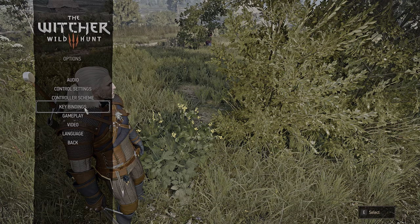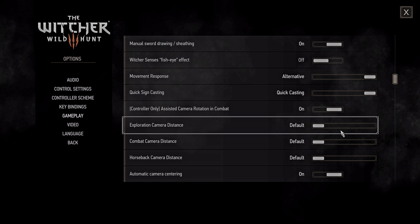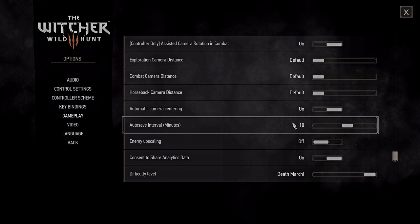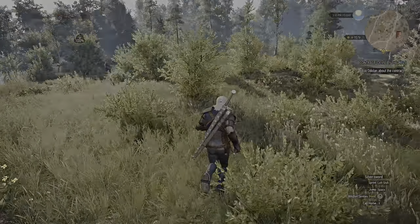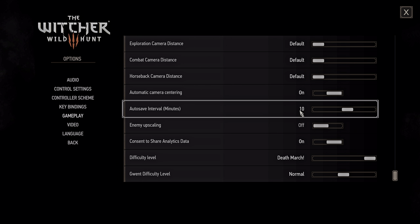There's a dedicated key by default to cast a sign — you may not need that, though you can still use it and it might be useful. On top of that, set all your cameras to default. They might be set to close by default. Setting them to default will increase the camera distance and give you a lot more awareness in combat and exploration. Those are the important things to set in gameplay settings.